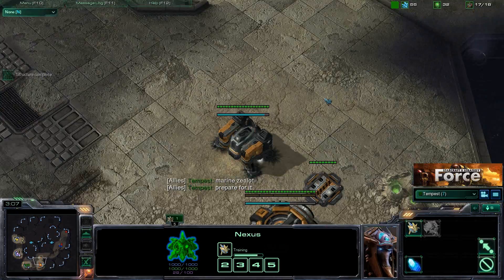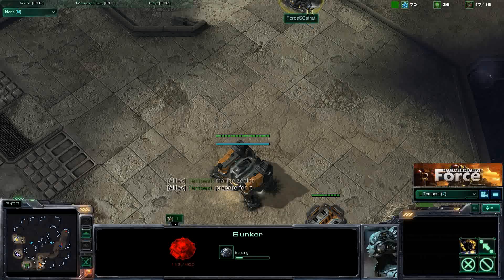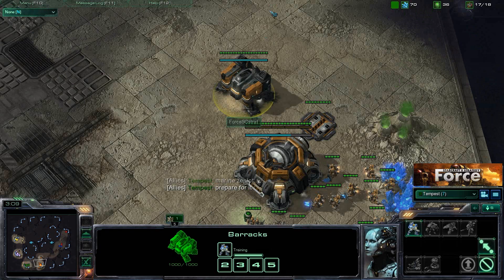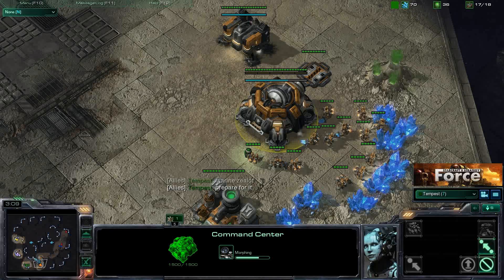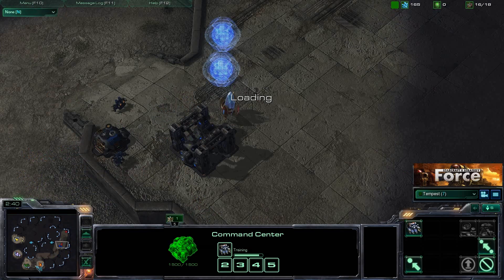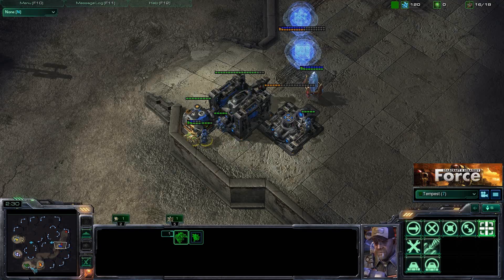Now here is a deviation — getting a bunker early is not normal and not orthodox. Typically I would not wall off. Everything else is very standard: depot, then barracks, refinery as soon as the barracks is done, start building a marine, then get that orbital command. That is super standard. Let's go back and take a look at what Tempest is doing.